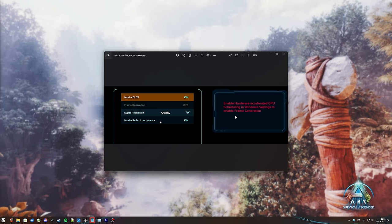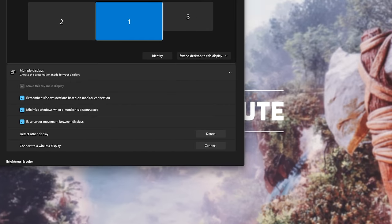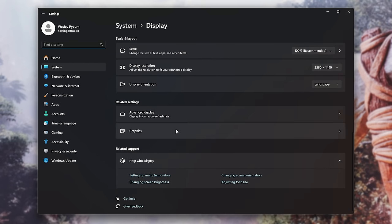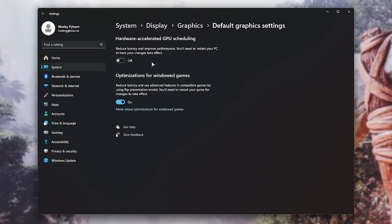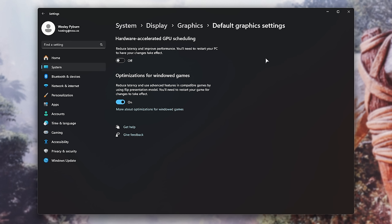If you see this option, you'll need to close the game entirely after saving it, hit Start, type in 'graphics', then open Graphics Settings — similarly placed in Windows 10 and 11. On Windows 11, you'll see the Display tab in System; simply scroll all the way down and choose Graphics at the bottom. Click Change Default Graphics Settings and look for Hardware Accelerated GPU Scheduling at the very top. Enable this and reboot your PC for it to work — after that you should be able to enable frame generation. Note that this option mostly has good effects but for certain games it could cause FPS drops.